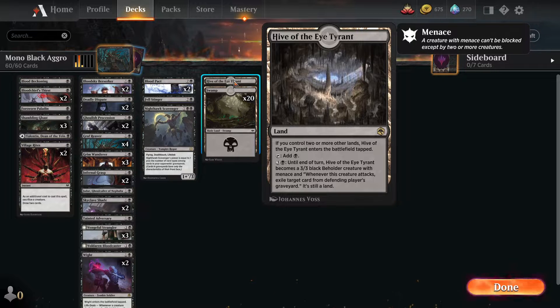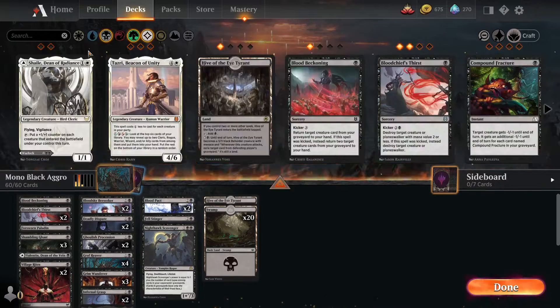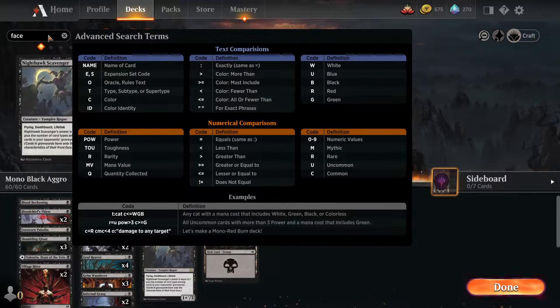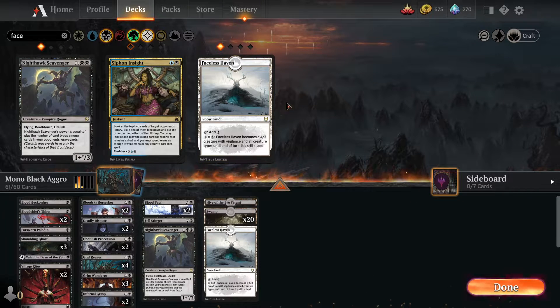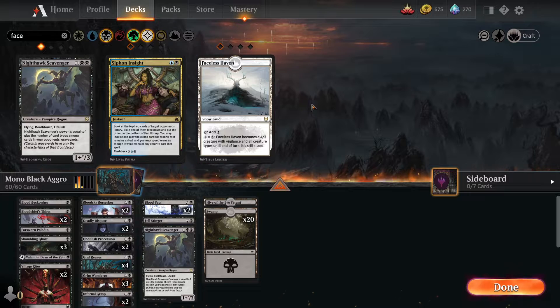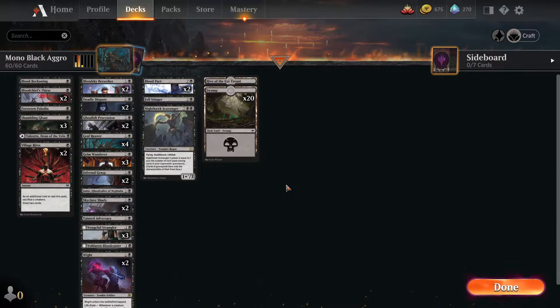We run one Hive of the Eye Tyrant. I don't really want to mess with snow mana and put in Faceless Haven, although that's probably not a terrible idea - in fact I'll probably do that now. But I only have the one, so there we go - that answers that. If I had more than one I would craft these up and do that, but I don't so I won't. Well, that's the deck - let's get into some games and show you what we got.